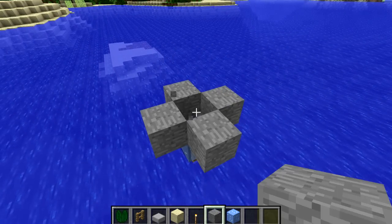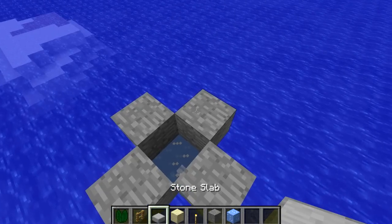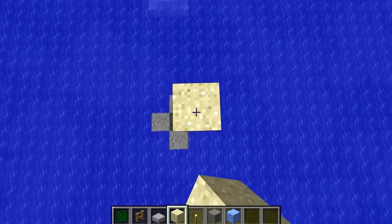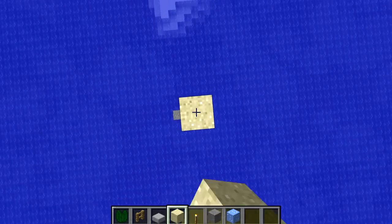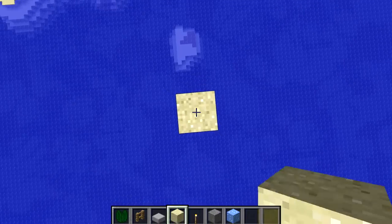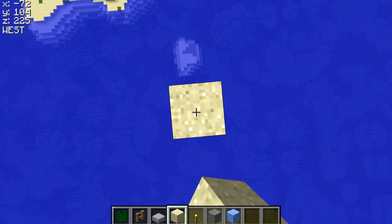Then remove the original block above the ice so it looks like this, and then put a half slab to one side and put sand on top of it. Then what you need to do next is pillar up sand as high as you want to go — you can go all the way to the ceiling of the map or up 100 blocks, whatever you want. That's as far as you'll be able to take your boat.